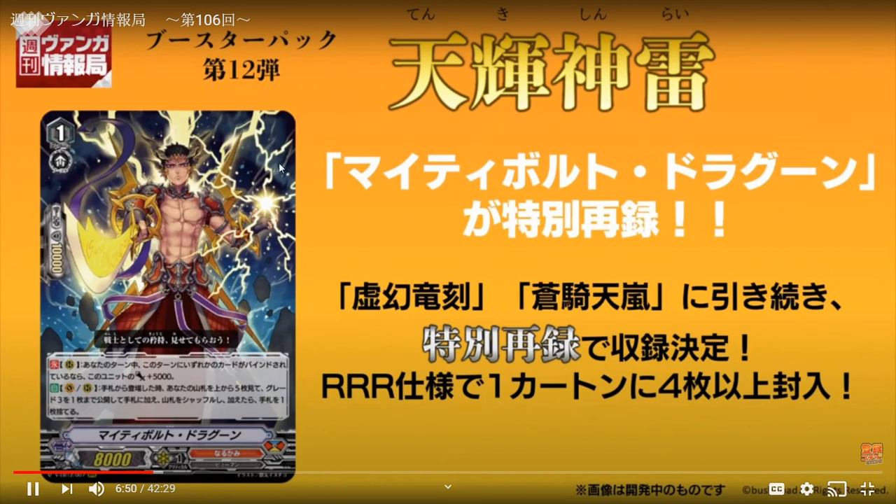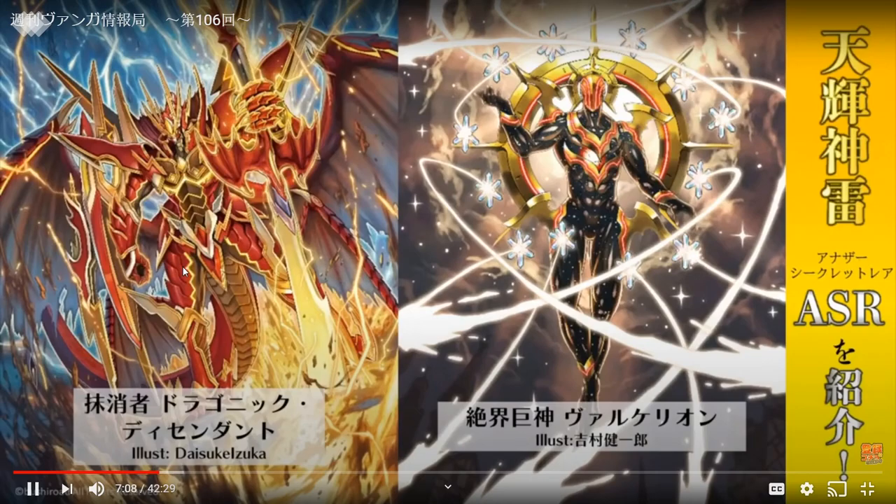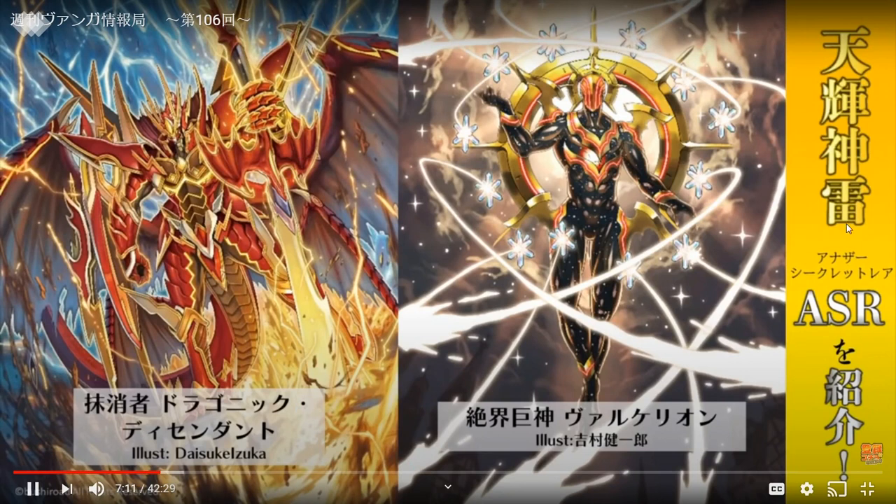They will be doing a reprint for this card — the Great Tree searcher for Narukami. Since Narukami got the Great researcher in V-EP12 with Clarence War Dragon and the Draconic Avenger retrain, it wouldn't be fair if Narukami didn't get this in the set. So they did a reprint — you only get four in each case, so it's kind of hard to get.